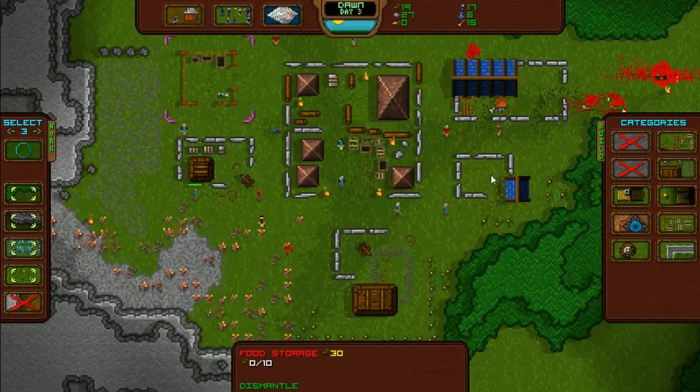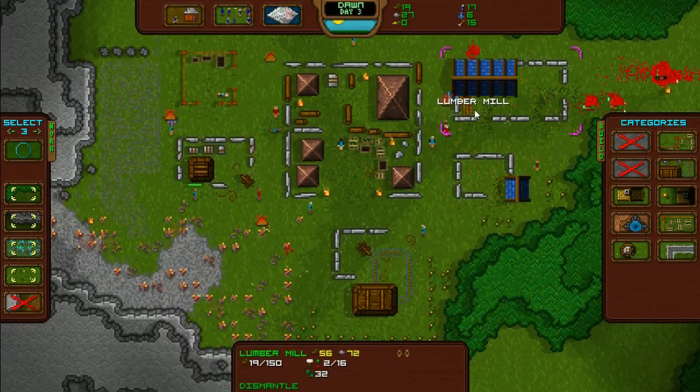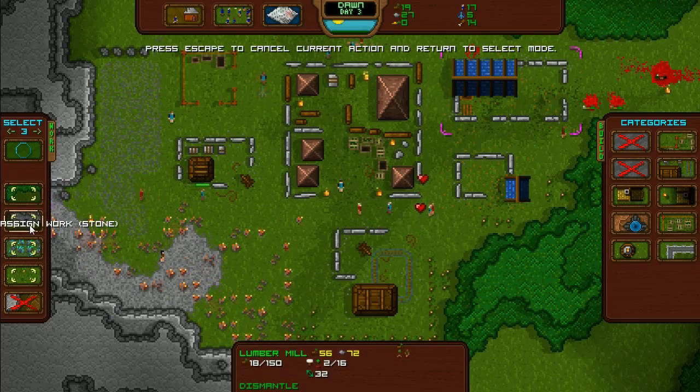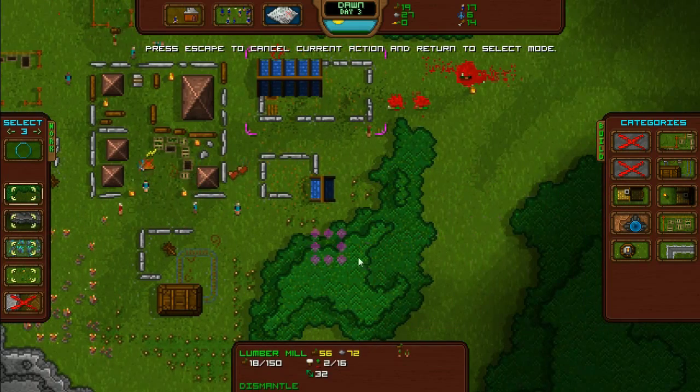We're out of wood? No — the lumber mill's got 19 wood. What do they do with it? Now it's got 18 wood. I don't get it — what's the point in having a lumber yard? Oh well, something to do I guess.